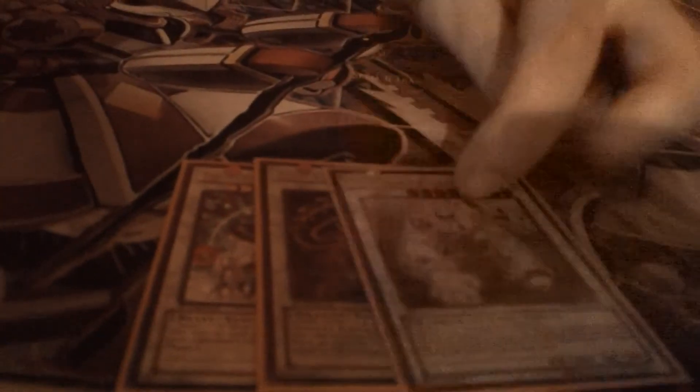That's the main deck. Now the extra deck — it's only ten cards right now. You got Leo, Bielze, Colossal Fighter, Black Rose, Crimson Blader, Michael the new Lightsworn synchro. Then for XYZ: Leviair, Dracosac, and 101.